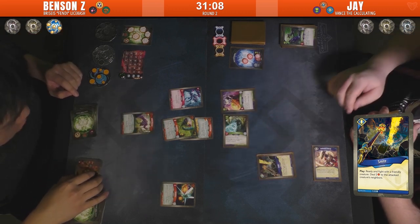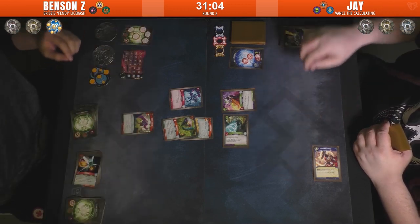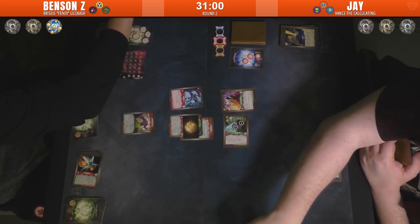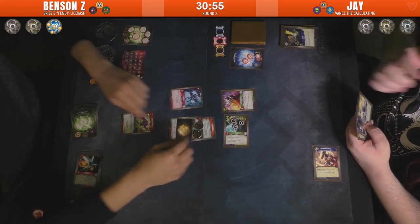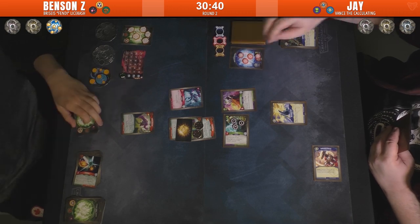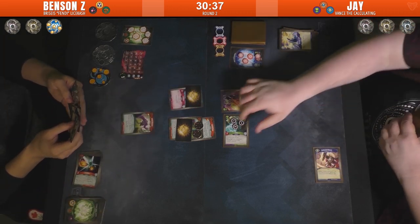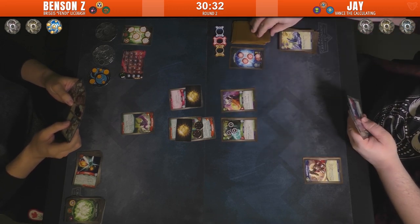Smote with the Zorg, dealing two damage to the neighboring creatures as well. He fought one of D's creatures. Blinding Light — I guess we're picking these and just stunning them all. That was a pretty effective turn from Jay.